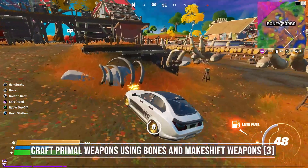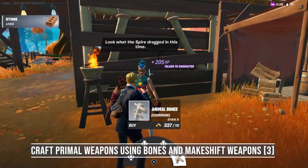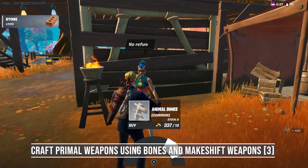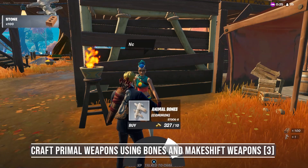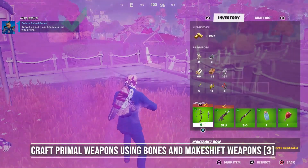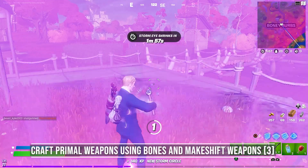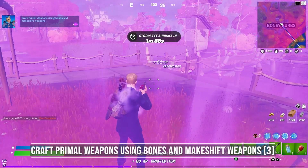To make it even easier, there is an NPC named Tirana in Bony Burbs. You can find the landmark at the old Salty Towers location. She sells up to 8 bones for 10 gold each, so you only need 80 gold and you'll have enough bones to upgrade 2 weapons. That's almost enough to complete the whole challenge, so make sure you have 2 makeshift weapons on you when you get there.